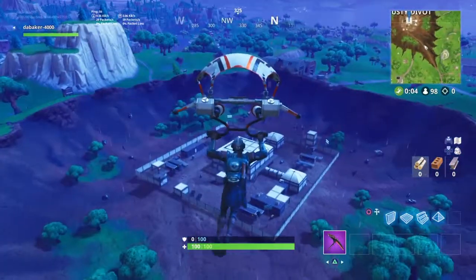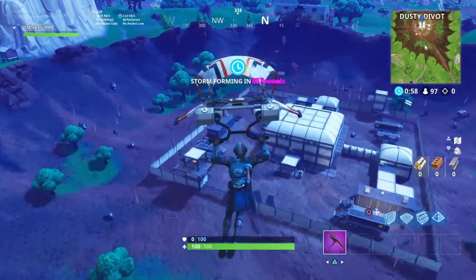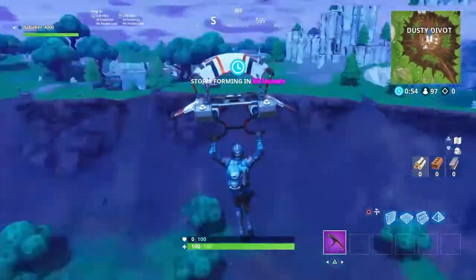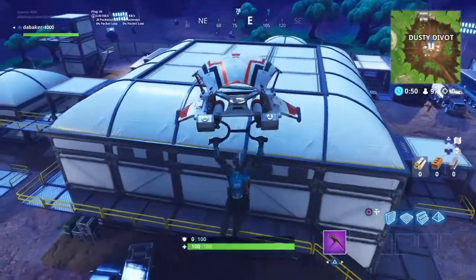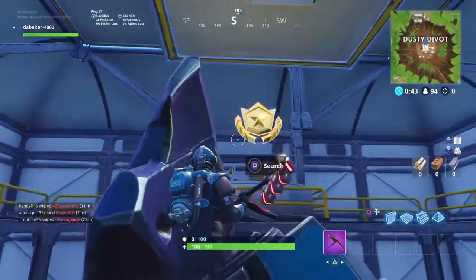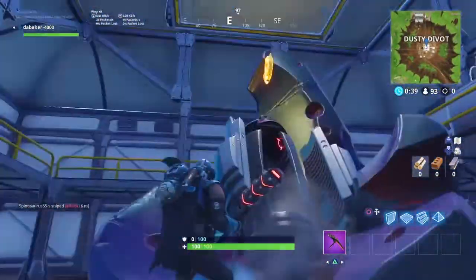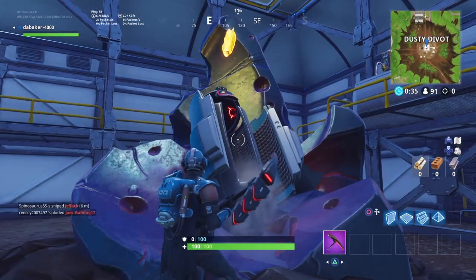He's probably finished and that's why he's going to Dusty. Dusty's really kind of dead — it has some loot but not a lot. So what you want to do is fly down here, then walk up here, and here's the tear right here.